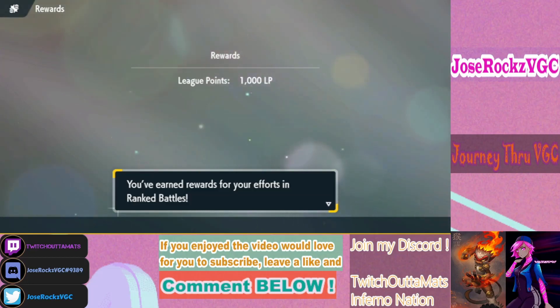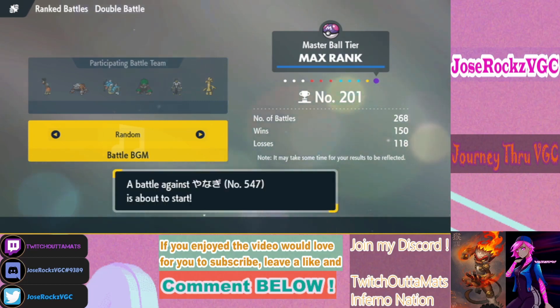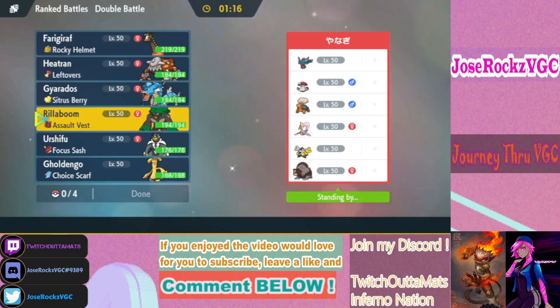Let's get into one final battle. Final match of the day — we have Amoonguss, Flutter Mane, Torkoal, Cresselia, Iron Hands, and Ursaluna. Imprisoned Farigiraf is good here because he clearly wants to play with Trick Room.